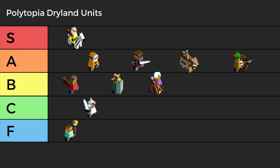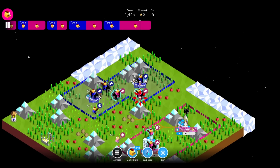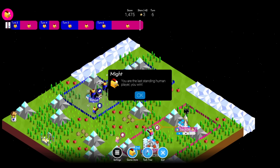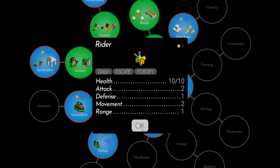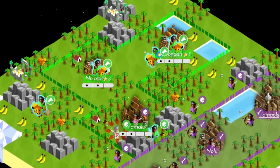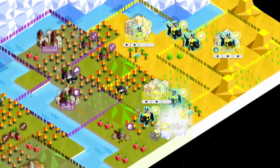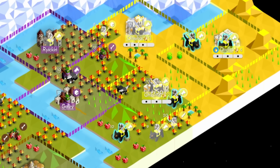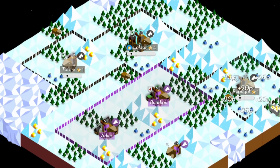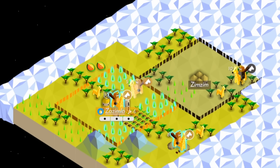In S tier, we have the best all-around unit for drylands maps: the Rider. Riders are a staple of the game, and in most cases a strategic must, with their location next to Roads in the tech tree. Riders cost 3 stars and lack the defense of warriors, but riders can move twice as far and have the Escape ability. This allows a player to pile on multiple attacks at a specific weak point, explore quickly, put on the pressure, then retreat to safety.